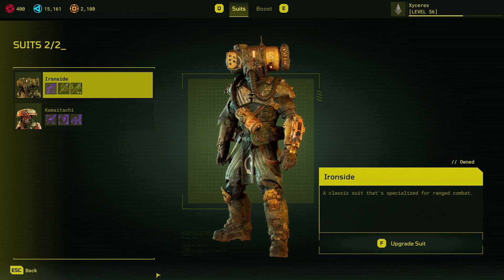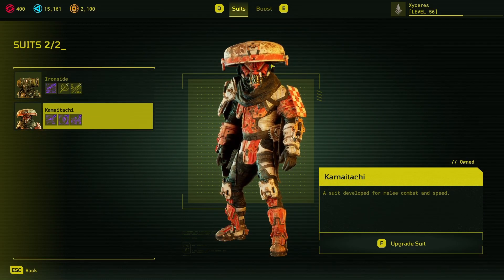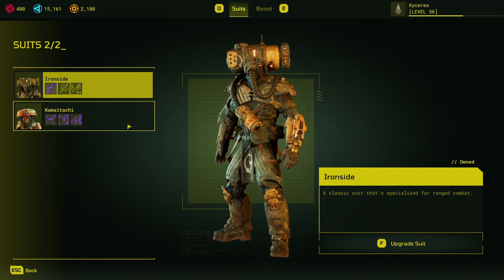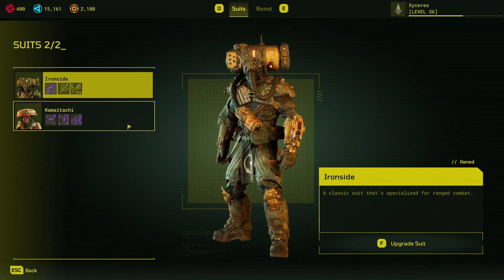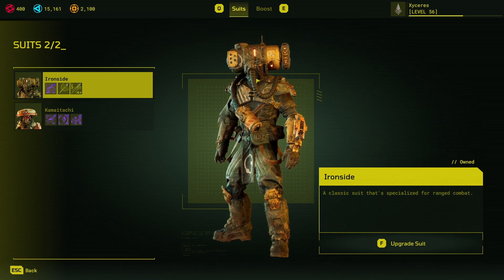As a quick TL;DR: the Ironside suit is the ranged suit and should be used for ranged loadouts. The Kamatachi suit is the melee suit and should be used for melee loadouts. If you have a hybrid, you probably want to combine perks from both of these, which we'll go over in a minute. As for the actual weapon loadouts, it's hard to go wrong with the shield, the starter loadout is pretty good, and dual swords also works pretty well, though the still gun can have some issues. Most loadouts have their niche regardless.